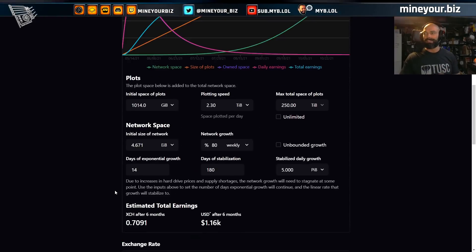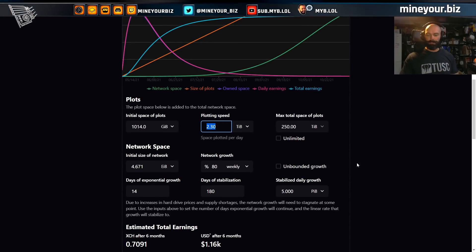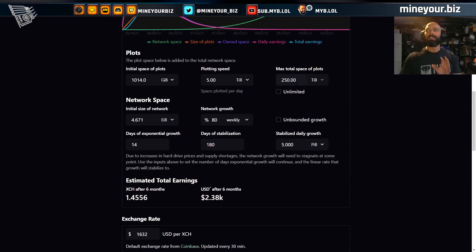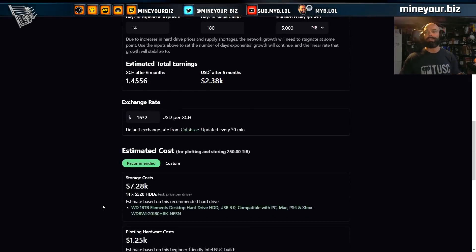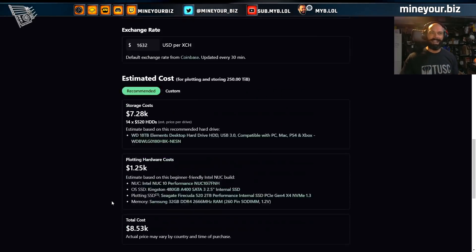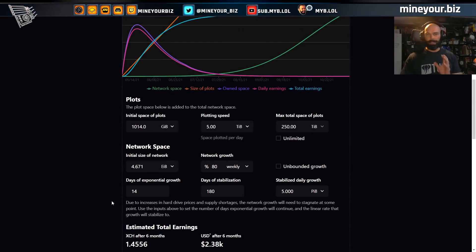Go up to 250 terabytes and you're barely getting over the thousand dollar mark, while your costs are nearly nine thousand dollars. Now let's double your plotting rate to 5 terabytes per day — this is where some magic starts to happen. But even at double that rate, up to 250 terabytes, you're only earning about two and a half K, and you're still spending almost nine thousand dollars for the privilege of participating.